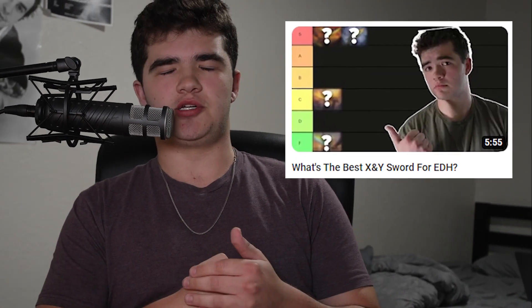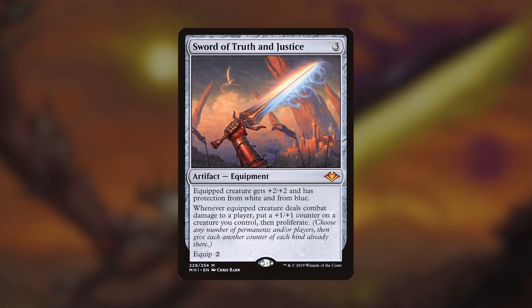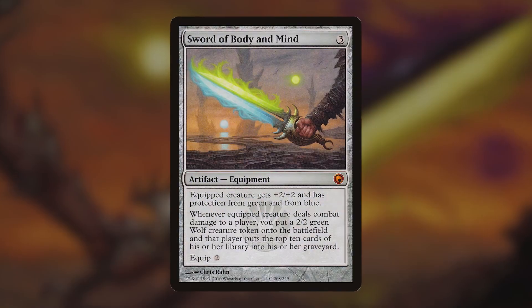Last week I uploaded a video called ranking the Sword of X and Y's in Commander. That video was ranking all of the swords in a vacuum — if you didn't know what deck you were putting them in, this would be the best one. Spoiler alert: Sword of Feast and Famine. But that is not Commander, so today I'm going to take a look at each sword and explain what type of decks could use which sword.